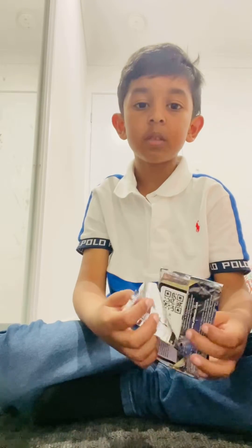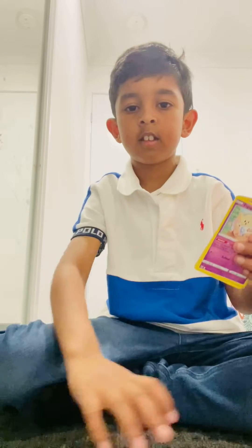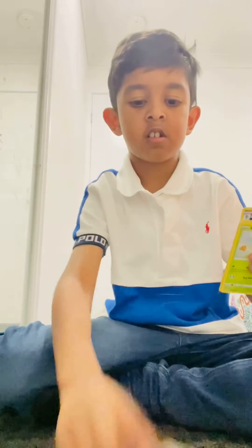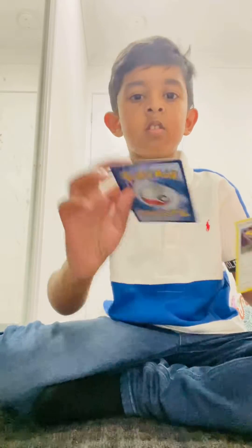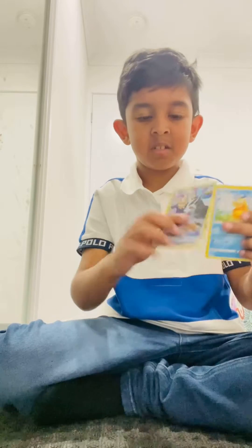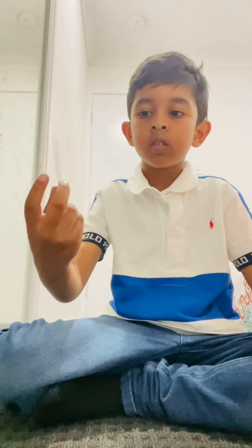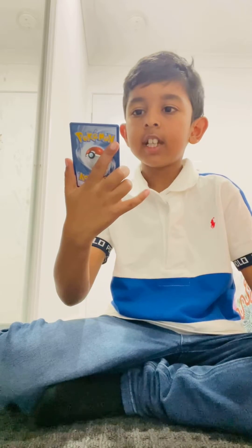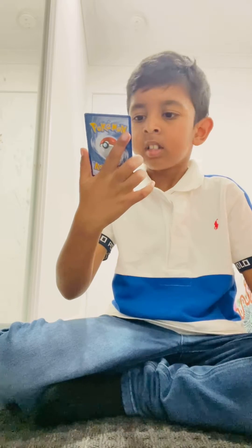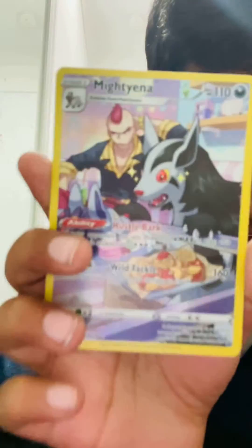Hey guys, today I'm gonna open one pack. So this is what I got, and also this one, and this one — like I don't know, a bird. And also I got this shiny card, so cool. It does 100 damage, his name is Mightyena, it has 110 health and 160 damage — pretty good.